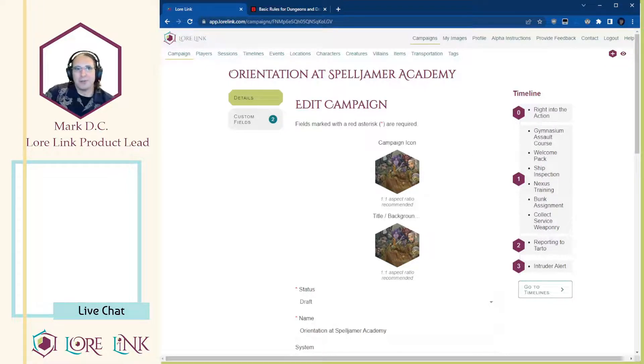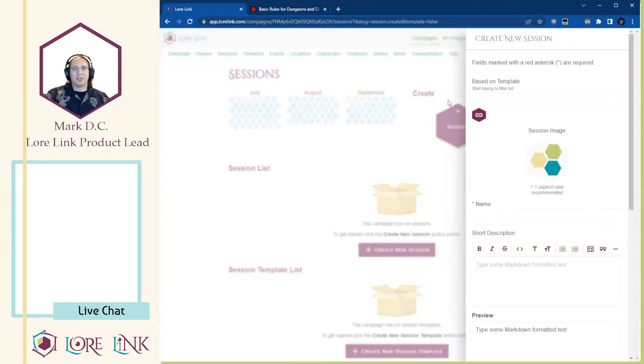In a campaign with more events spread over time, or if you have a ticking background timeline going on whether or not your PCs are present, you can use the timeline feature to sequence all of those out. The last thing we're going to talk about is Sessions. For this Extra Life game that we're going to play, I'll call it the Extra Life game and it'll be on September 9th. Tony will correct me if I misspoke, but I believe I'm correct. We're hosting a charity game here.